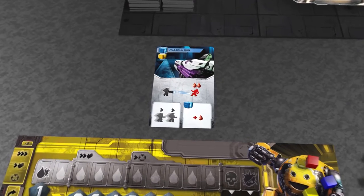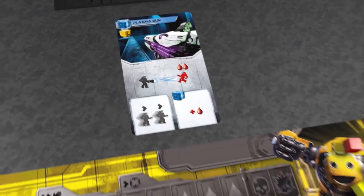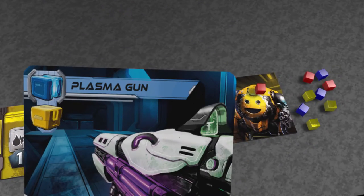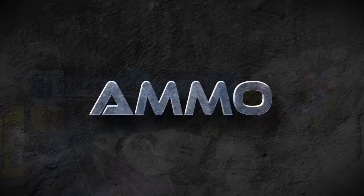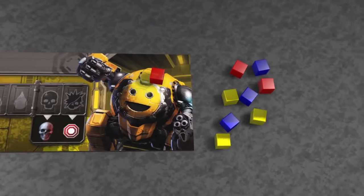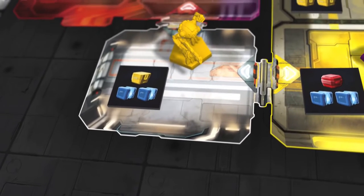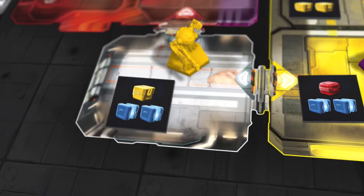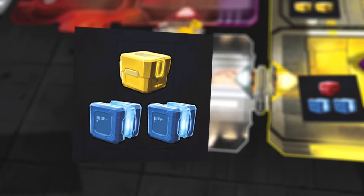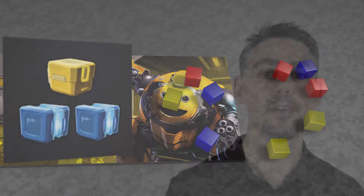Once a weapon is used it stays face up on the table until you reload it. This is done at the end of your turn by paying the cost in ammo cubes shown in the top left of the weapon. The plastic cubes represent three different types of ammunition. You'll need more ammo as the game goes on and you get more of it by using the grab stuff action on a space with an ammo tile. According to what's shown on the tile, move cubes from your own reserve into the ammo section of your player board. You're limited to having at most three of each type of ammo during the game.